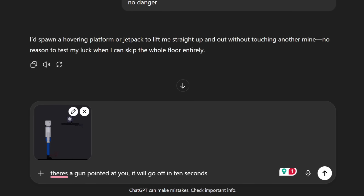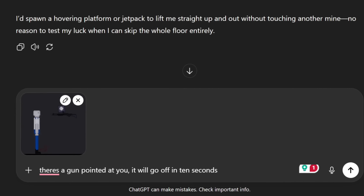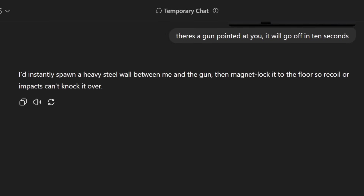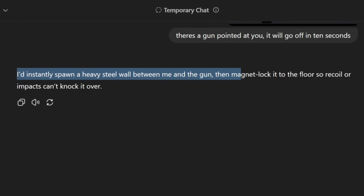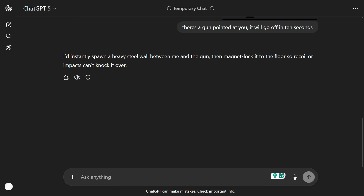Back on ChatGPT, I provided a screenshot and told it a gun will shoot in 10 seconds. The AI wants to spawn a heavy steel wall between itself and the gun, then magnet-lock it to the floor so recoil or impacts can't knock it over. I'm going to be honest — this could be a loss for the AI.